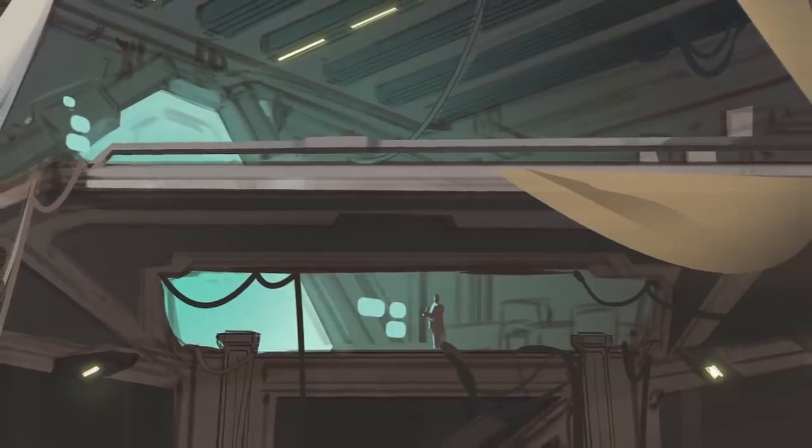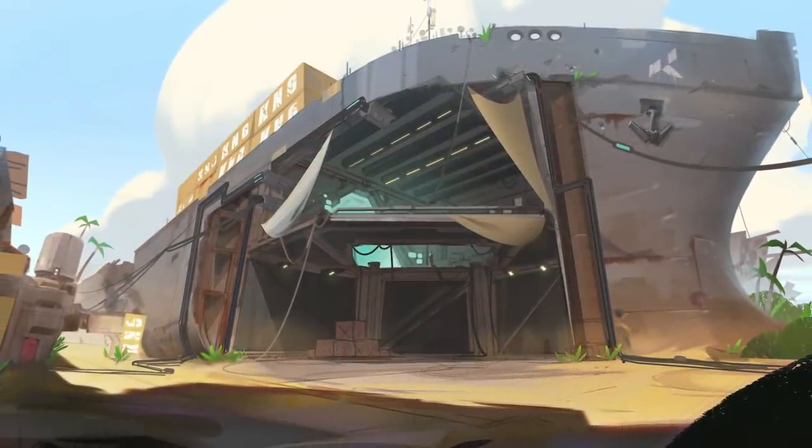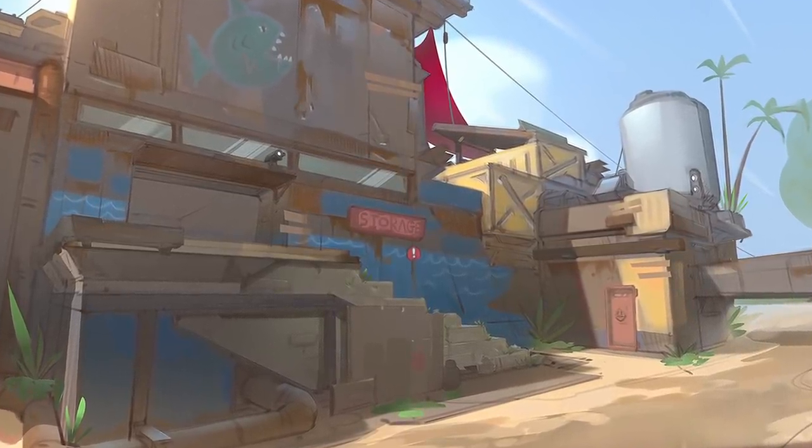Early on, we have a stage called the blue sky phase. That phase is basically once we've made that creative decision and generally know what direction we want to go, we let the concept artists go crazy — what's the best, craziest version of this? We tend to slowly reel that in as we start executing on it in the map.